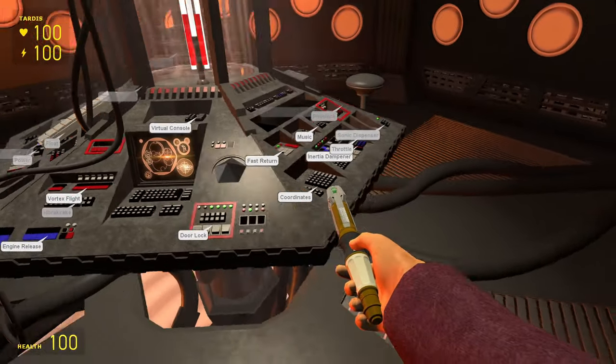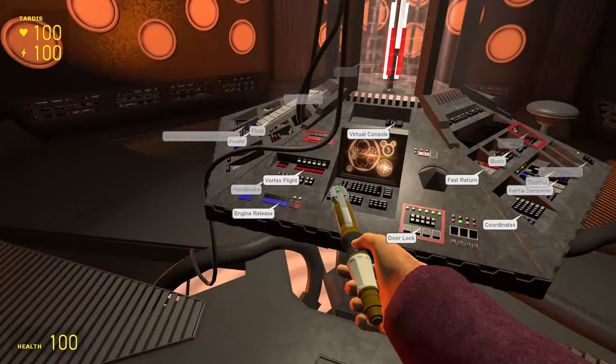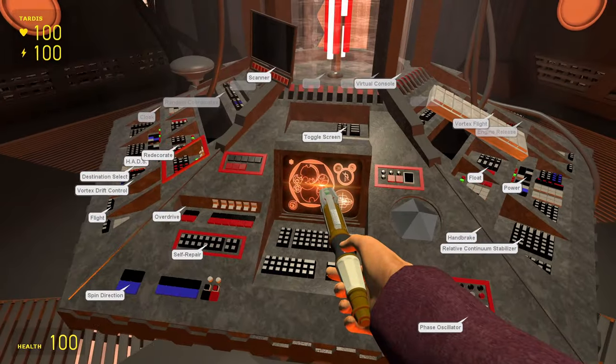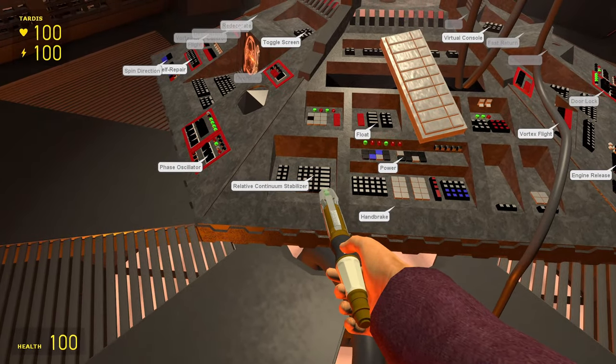Also the console is just so busy. Most of the control layout was seen in the trailer, but some of it is completely made up for this add-on. So it was the add-on creator's job to master up some new controls and then add some functions to them — and they did a damn good job of it, because so many of these buttons have a control attached to them. There are some made-up controls that have no function, like the relative continuum stabiliser, which literally does nothing except make a little sound, which I'll talk about a bit more later.